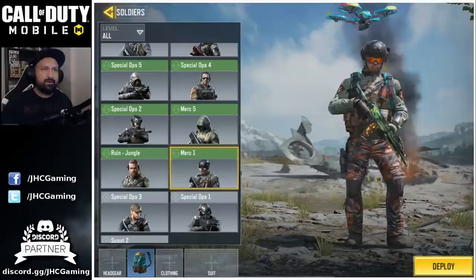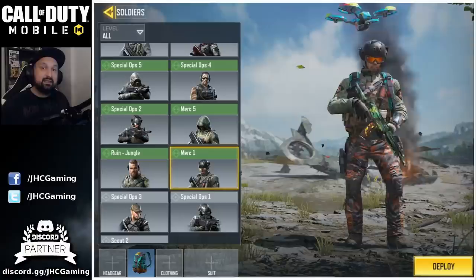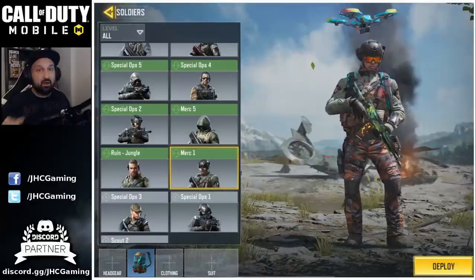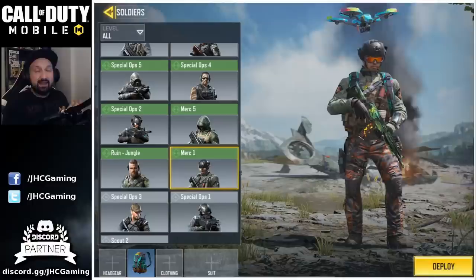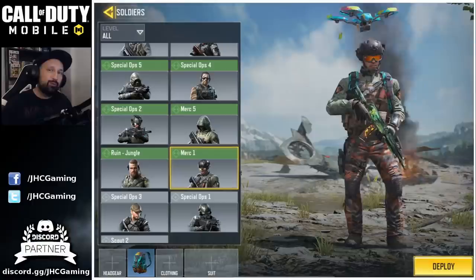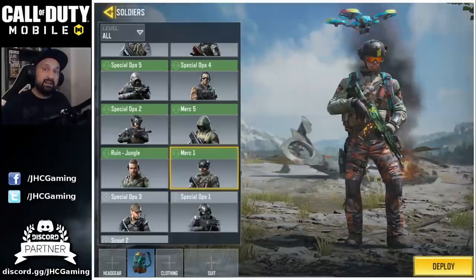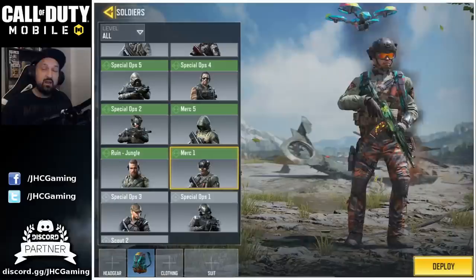That's it for the five free skins we have right now. We might have more for Christmas — there are reportedly some spec ops soldier reskins in blue and red for the Christmas event, but as of now there are five free skins in season two: Mercenary 2 from Battle Royale rewards, Tank Dempsey from Zombies, and Kravchenko, Terence Brooks, and the police officer from blue crates. Log in every day, do the events, and do your season pass challenges. Good luck — leave a comment below if you already have Kravchenko or the police officer, as they are probably the two rarest skins in the game. Thanks for watching — hit the like button and subscribe for more COD Mobile videos.